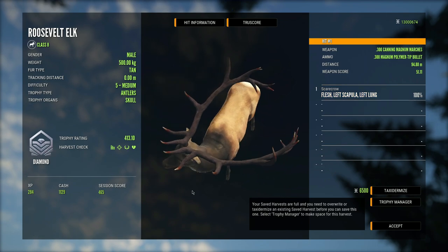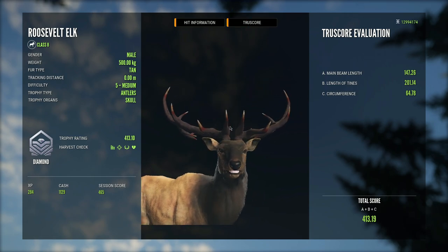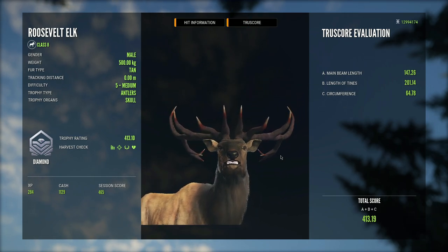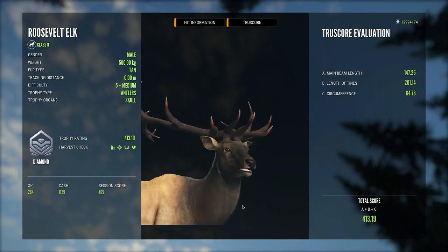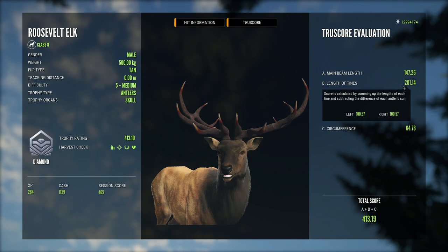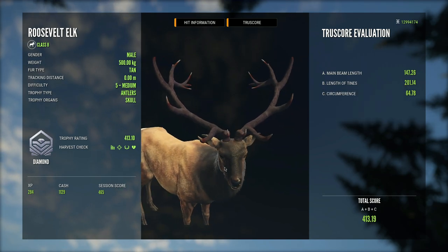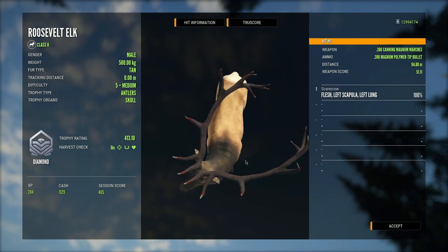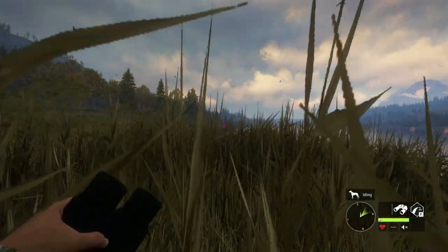That is a wild elk — that is absolutely crazy. Let's take a look at him — it's a 413 max weight diamond! Wow, that is the craziest elk I have ever killed. I've never seen the antlers go that flat along the body. That is truly a one-of-a-kind, once-in-a-lifetime trophy, and he definitely has the same measurements on both sides. This definitely has to be a new main lodge addition.